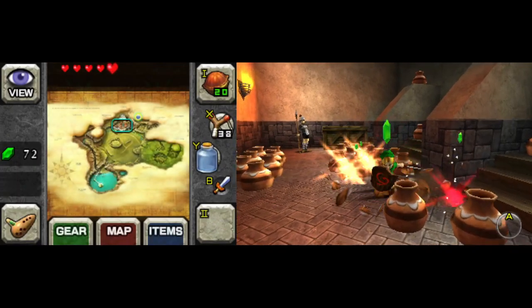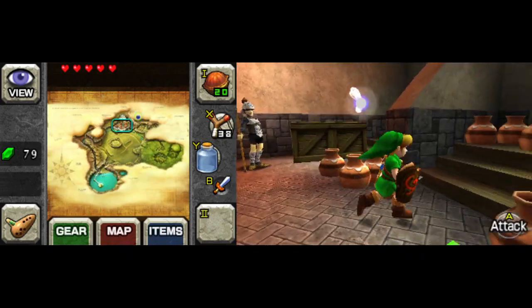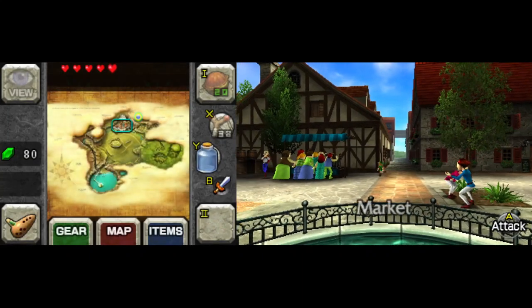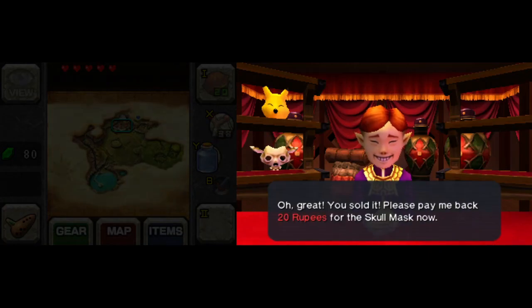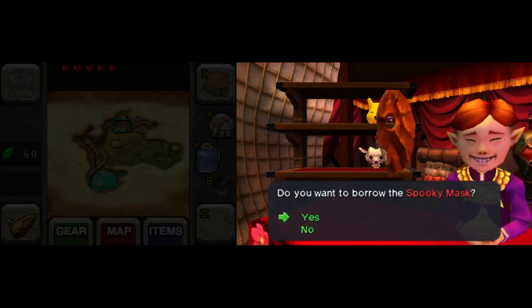Besides that, I need some money for the mask sequence. I don't remember how much it was actually — 20, good enough. Spooky mask, which looks quite similar to the stone mask of the next game Majora's Mask. It's not the same though — and even if it were, it doesn't work like it does in that game; it doesn't make you invisible to patrolling guards. Just kind of looks the same.